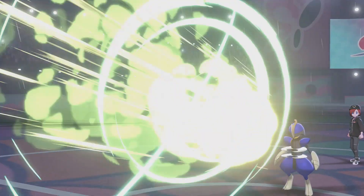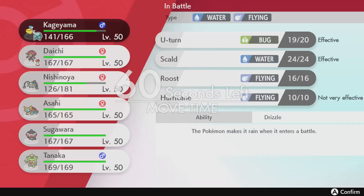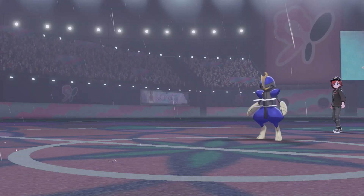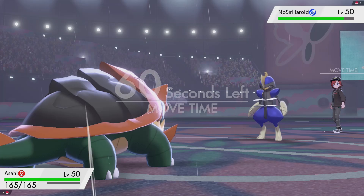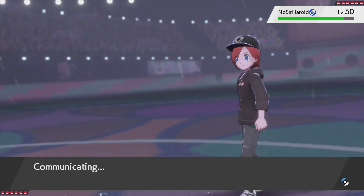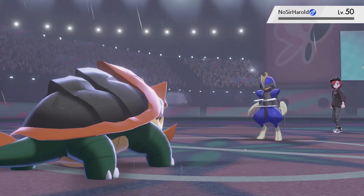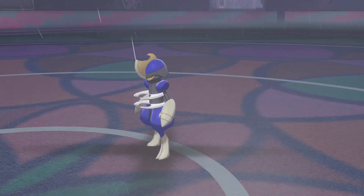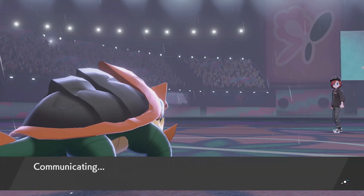I'm pretty free to just bring in Dreadnought and Superpower this - nothing likes a Choice Band Superpower. I don't even want to see what he brings in, it doesn't matter. I'm clicking Superpower. It might be Sash - wait, no, I would have broken the Sash anyway. He's sacking his Bisharp. That's looking good for my Dreadnought, and good for my Orbeetle with the Bisharp out of the way.